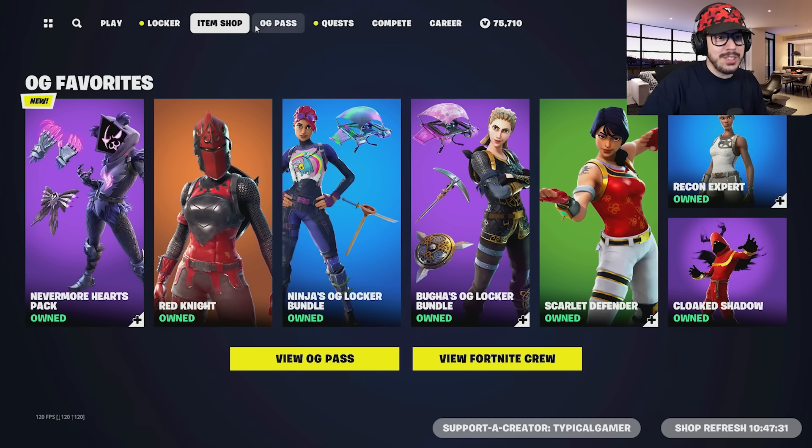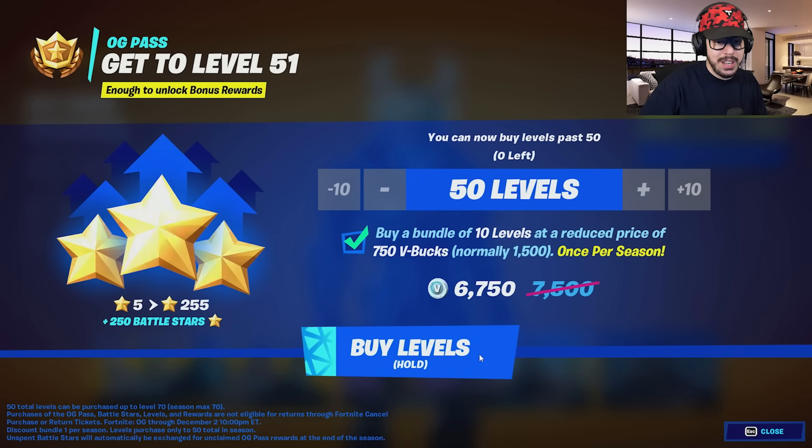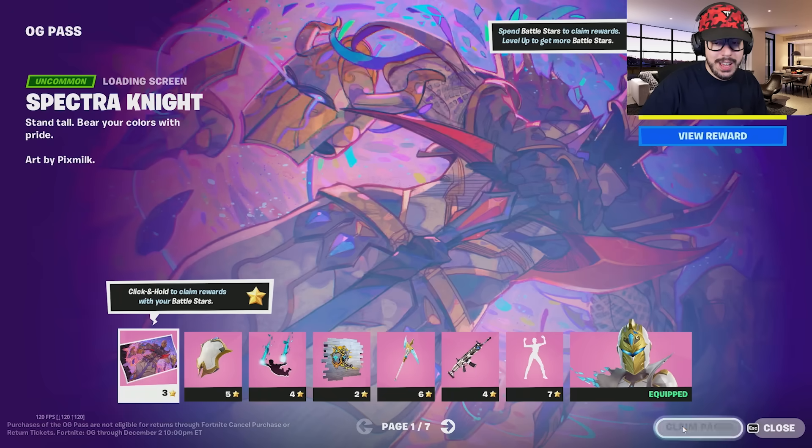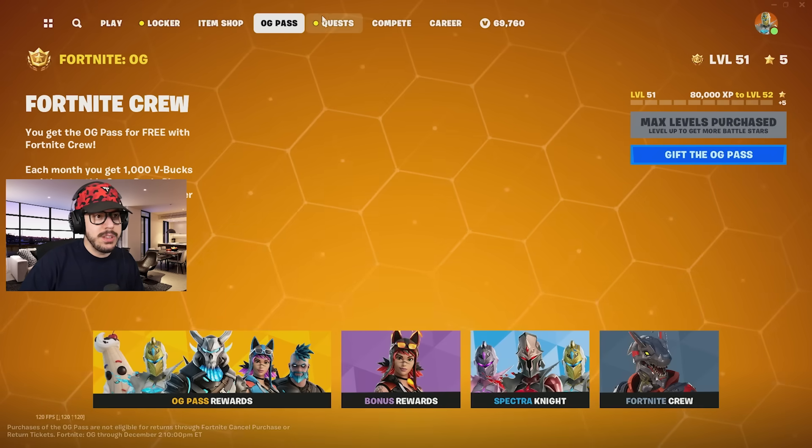Okay, so the OG pass — let's go ahead and just buy levels. Buy all the levels, thank you very much. Let's go ahead and claim pages and claim all the pages. Easy peasy. Let's equip this.